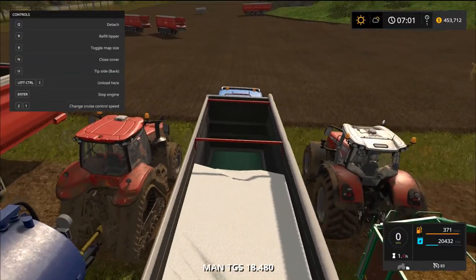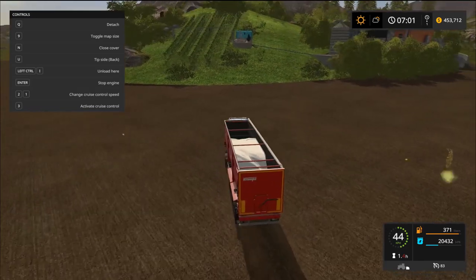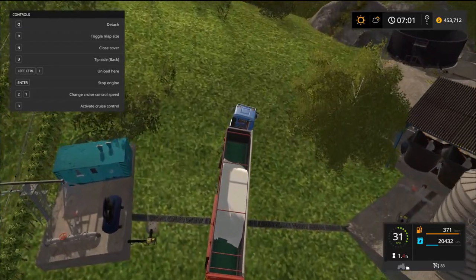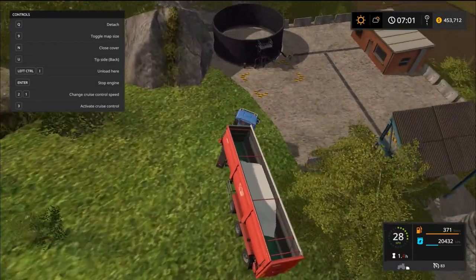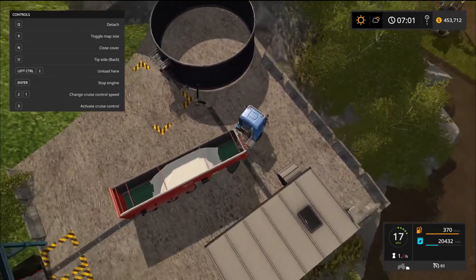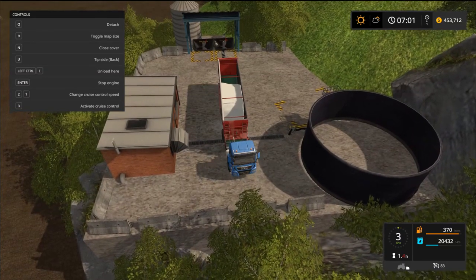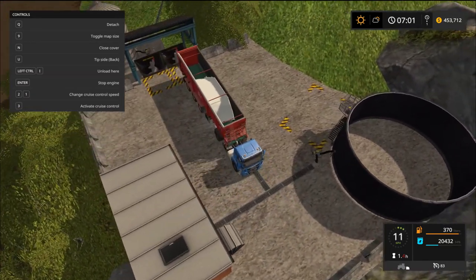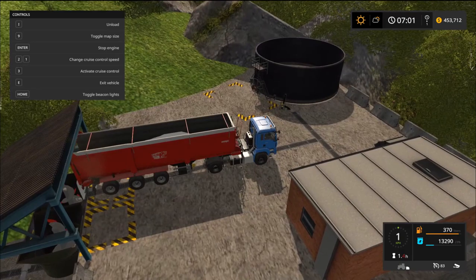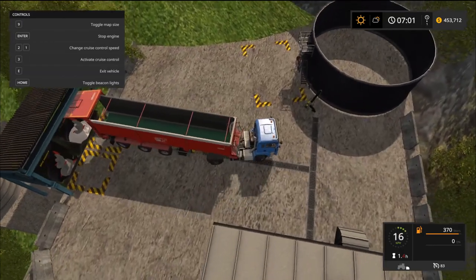Let's boot this up and put the ingredients in. This is a really cool mod — it adds variety and something extra to do. The vehicle is a bit big to maneuver in here but we should manage. You'll need to back right up to the trigger point or it won't register. White fertilizer goes in there — and you're done with that one.